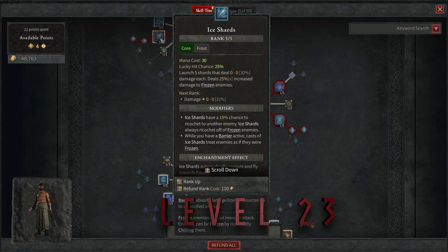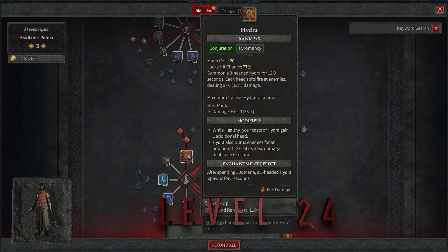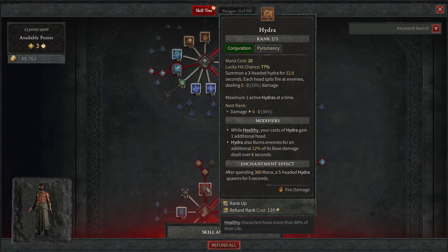At level twenty-three, put another point into Ice Shards. Our goal is to get as close to rank five as we can with both Ice Shards and Hydra — we're going to end at rank four for both. At level twenty-four, put another point into Hydra, and at level twenty-five, another point into Hydra. Each point is just more damage — 3% more per level for both Hydra and Ice Shards — so rank four instead of rank five is not a big deal.